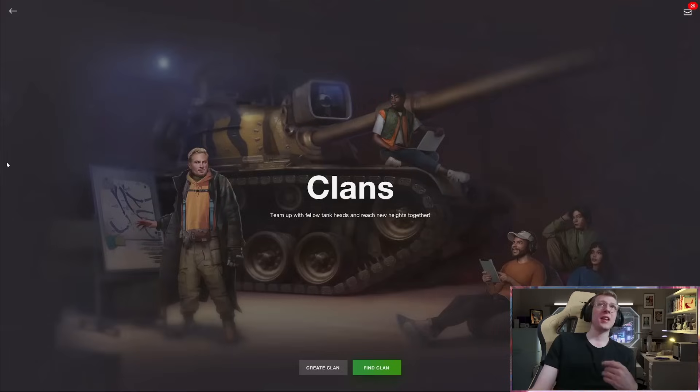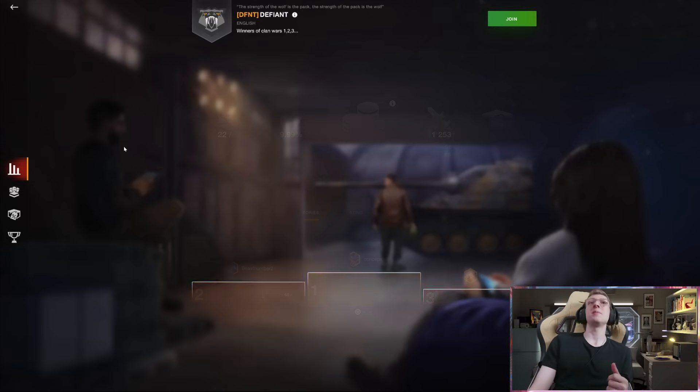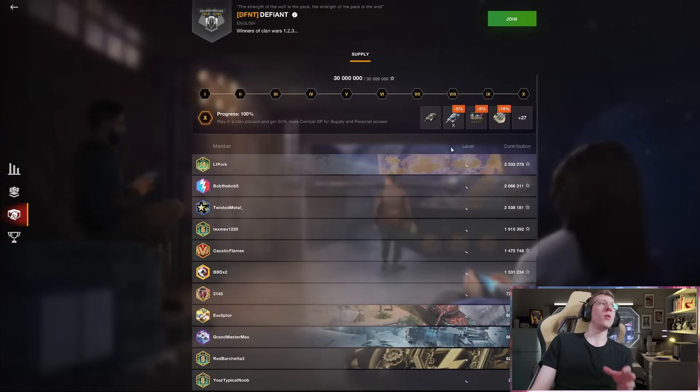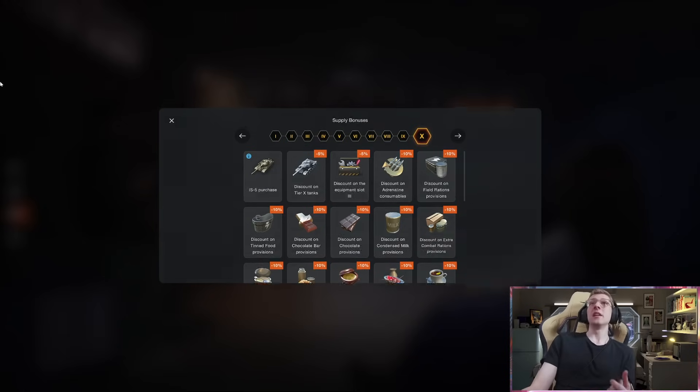If we make our way over to the clan tab, I'll show you exactly how you can unlock this vehicle. If we take a look at any clan that has level 10 access — Wargaming's API is quite slow, but if we go down to resources, we can see that getting clan supply level 10 specifically gives you the IS-5 available for purchase. Once you've reached level 10, you can purchase this vehicle for 1,500 gold.